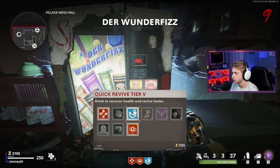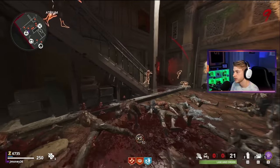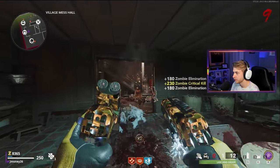Next perk is going to be Quick Revive - a little insurance policy. Got to reload both of them. You can already see how stressful this is going to be at a higher round. If these already aren't doing that well at round nine, once we get to like round 30, we're going to be suffering.